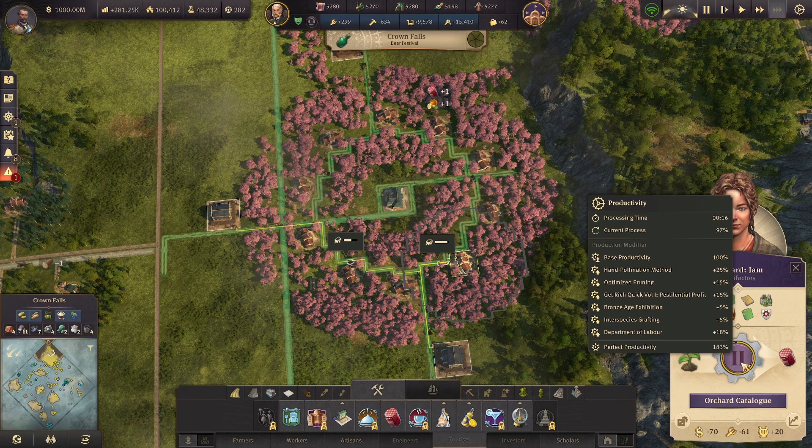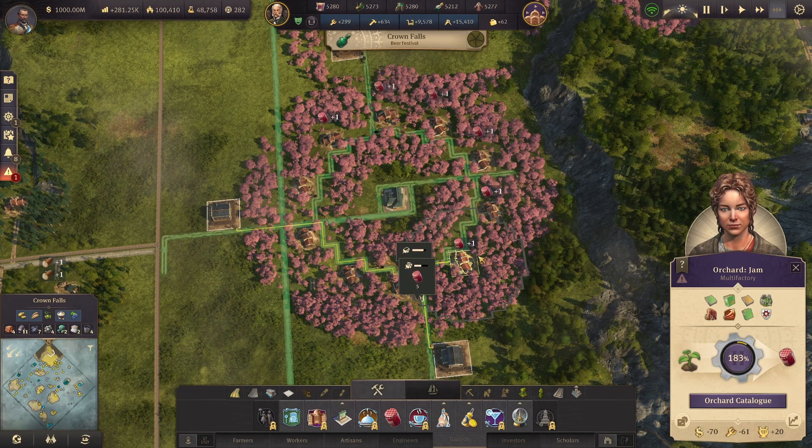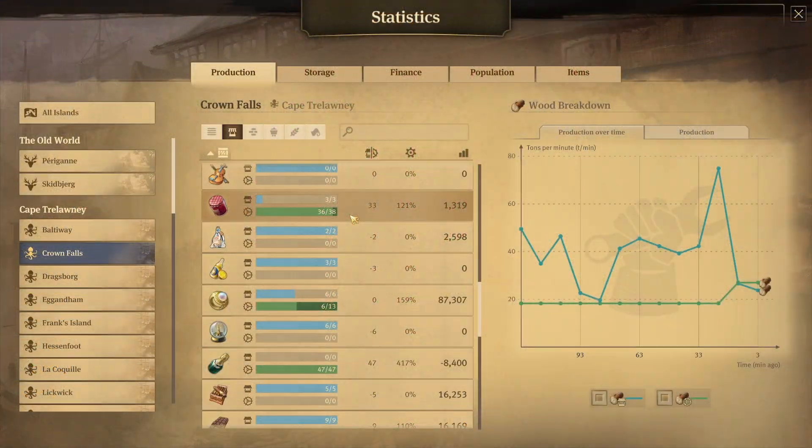This setup gets me down to 160% bonus on these. You can obviously also apply working conditions if you want to pump out even more, though I'm not going to because that's a lot of happiness I'd lose. I did go in and remove the bronze age exhibition so we could get a clear view — and we're getting 38 tons of jam per minute from that little setup, which is far more than you could possibly use. So it's perfectly fine, but that's a good way to get the jam you need.